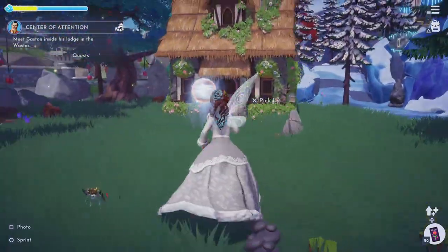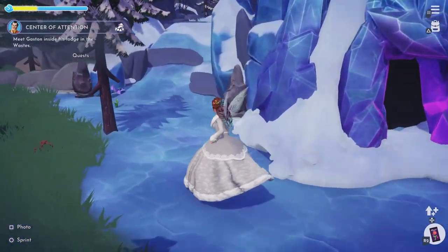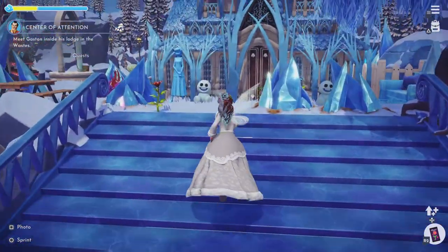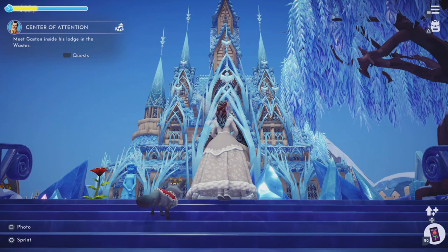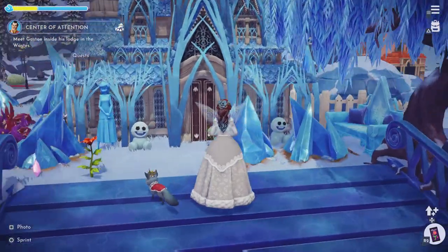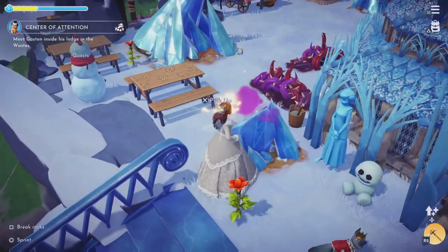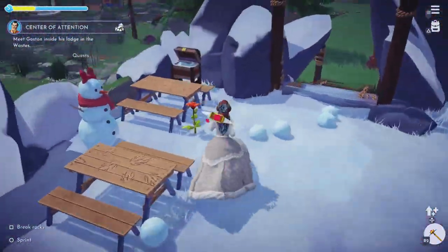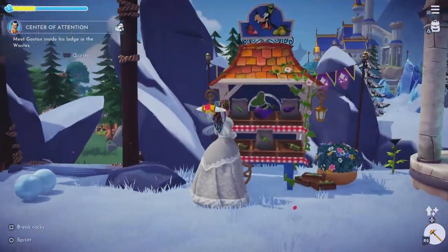Over here we've got Elsa's cave which we cannot move. As we go past Vanellope's house we come to Anna, Kristoff and Olaf's house — which I'm pretty sure is the Arendelle castle. We've got some Anna snowballs here that always appear at the worst times — there are so many of them. For this little frozen area I just put some picnic tables, a snow woman, Goofy's stall, and the well here.